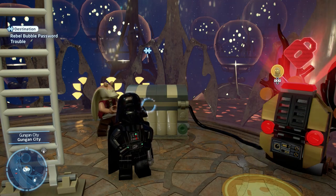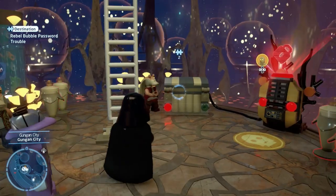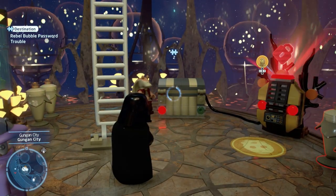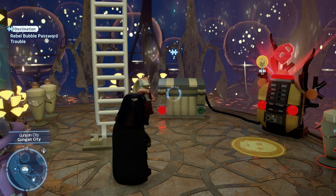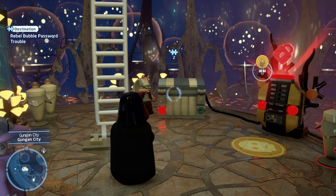What's up everybody, it's Smith here from GamersHeroes.com and today we're going to go over the Rebel Bubble password puzzle for Lego Star Wars: The Skywalker Saga. Now if you've just come into Gungan City, if you've started on Episode 1, a lot of this is going to be quite new to you, so I'm going to break it down here real quick.